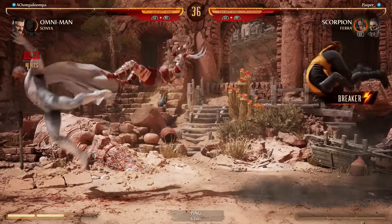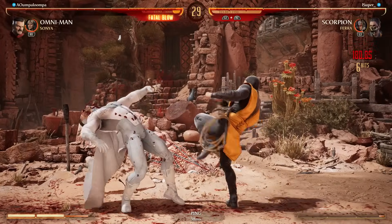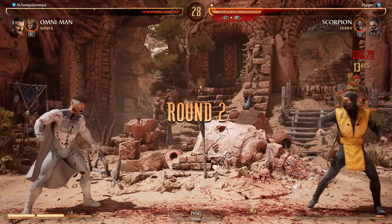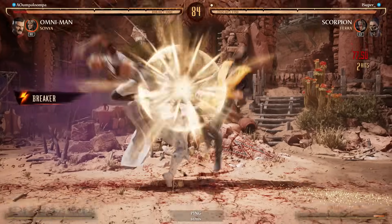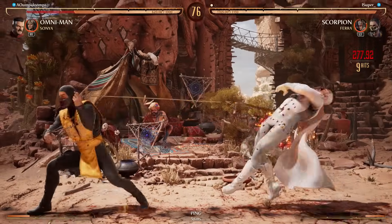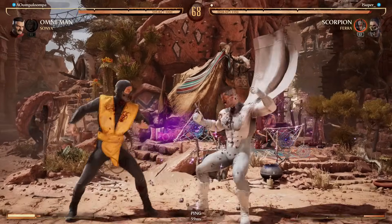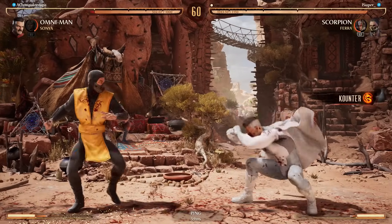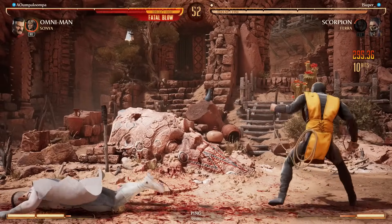Gotta break that. I don't even need to use my fatal blow right there. I love using Pharah — she just gives you straight up mix-ups. The only bad thing is her cooldown time is pretty long. I'll just keep it simple — simple is still a 30-hit combo.